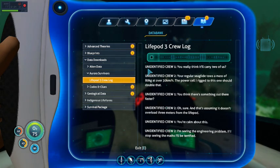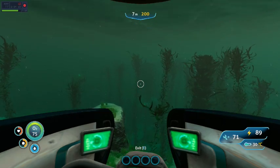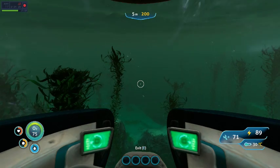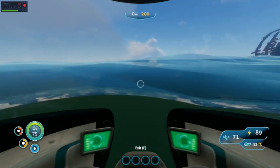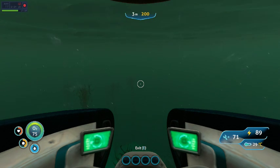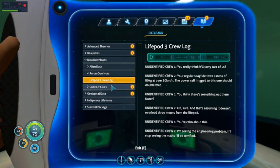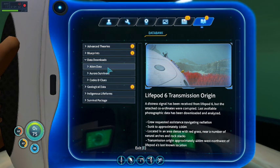"You really think it'll carry two of us?" "Your regular sea glide tows a mass of 80 kilograms at over 30 kilometers an hour. The power cell rigged in this one should double that." "You think there's something out there that's faster?" "Oh, sure. And that's assuming it doesn't overload three meters from the life pod." "You're calm about this." "I'm seeing the engineering problem. If I stop seeing the maths, I'll be terrified." Okay, well that's all we have for that.